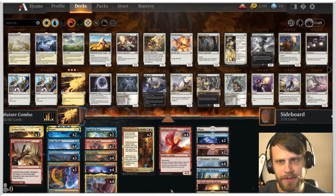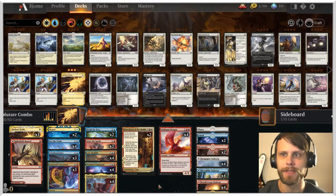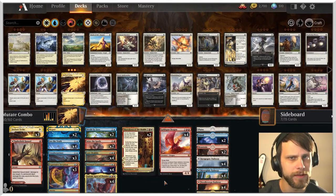That treasure token allows you to continuously play the things that you either get back or mutate again, thanks to the ability where they tap for two mana. So it's actually a really interesting combo. The idea is very simple, but it is a slightly more complicated deck to play — it has a little bit of finesse in sequencing things in the right order.